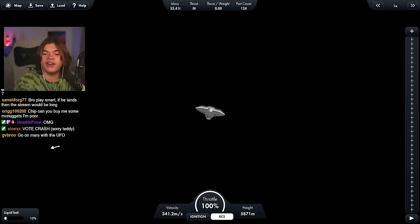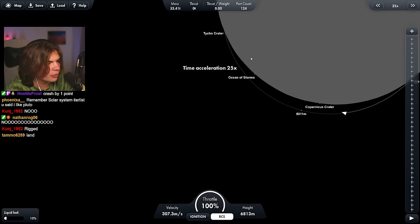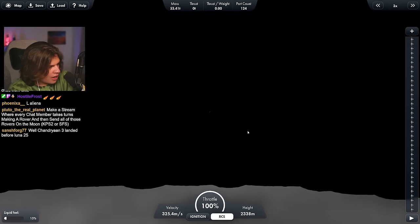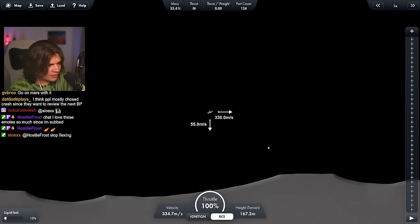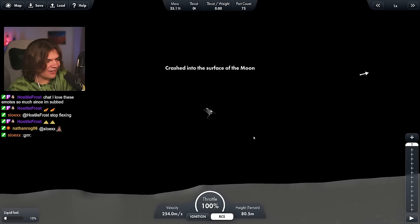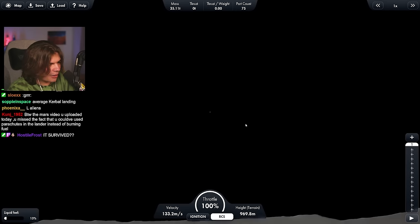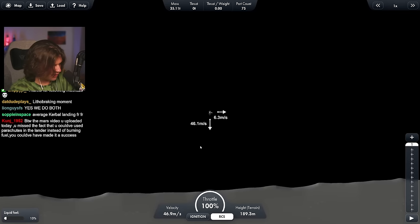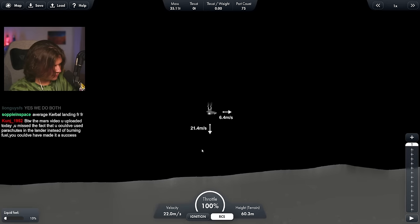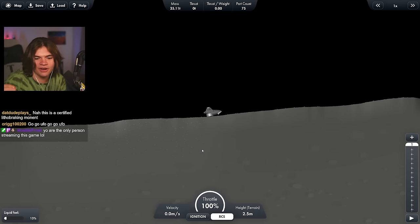Chat voted to crash it. Let's get our trajectory going down and watch it in real time. There's the surface — here is the UFO crashing into the moon! It's actually not completely destroyed yet — wait, stop! It was going to bounce. Now I'll just land this little section. Check this out — suicide burn! Boom, landed on the moon!